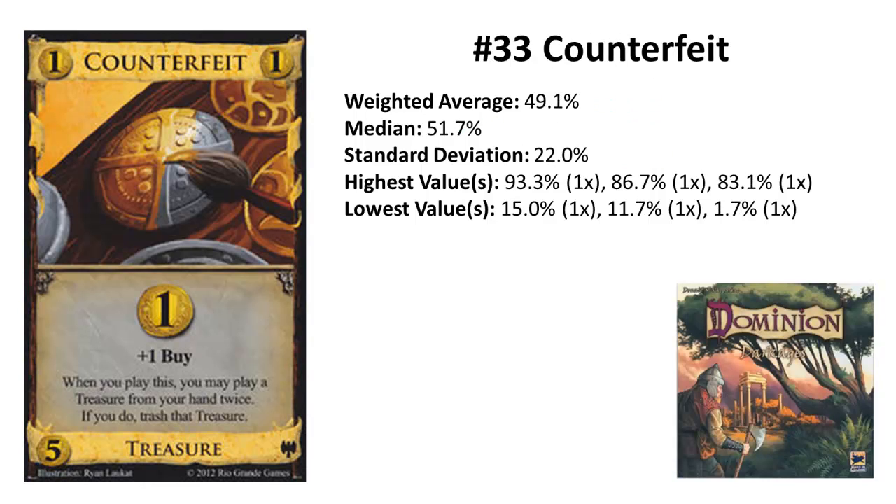Rank 33: Counterfeit from Dark Ages. Another Dark Ages card with a really high deviation — it was even voted second-to-last, but also ranked number 5 once. In the unweighted list it would be 3 ranks higher. Counterfeit is a Throne Room for treasures combined with a trash-for-benefit card. It's a way better Moneylender as it also gives free coins for trashing Coppers, gives a plus buy, doesn't cost an action, and isn't limited to Coppers.